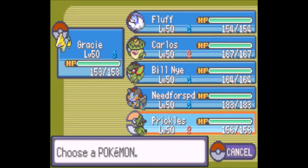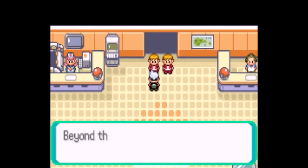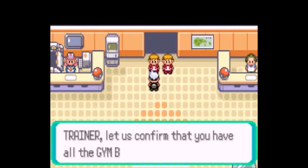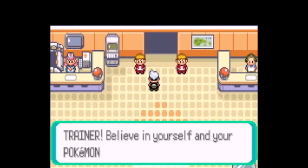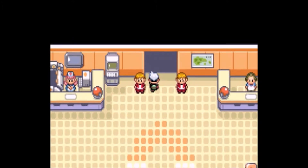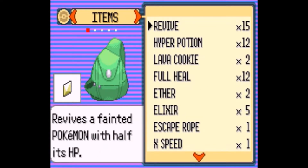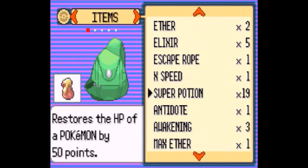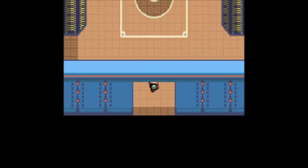Now that you've seen my team, its moves, and its stats, let's get this started. I'll have Gracie out front for the first fight. I did pick up a lot of items here — I got up to 15 revives, 12 Full Restores, love cookies, and full heals stocked up. I'll be using those between battles.